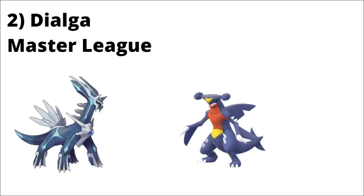Next on the list is Dialga in Master League. Dialga has both an attack breakpoint and a defensive bulk point in the mirror match, making a pretty dramatic difference against a non-best buddy Dialga. It also hits an attack breakpoint against a non-best buddy Garchomp, though Garchomp isn't too common in Master League because there are so many Dragon Breath users and it tends to struggle against them.